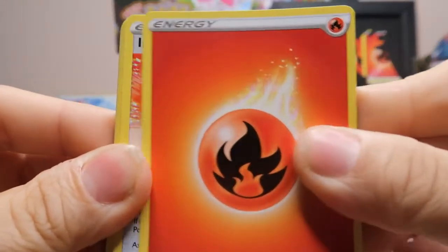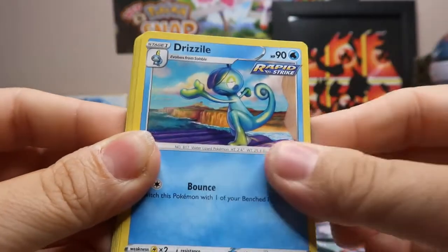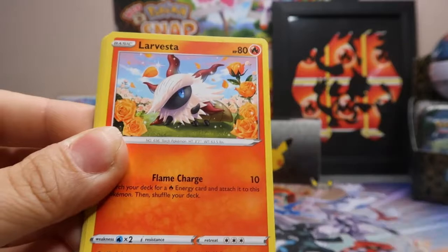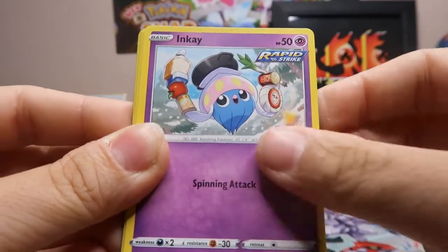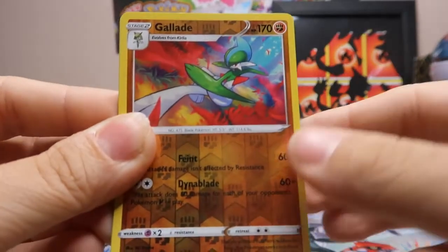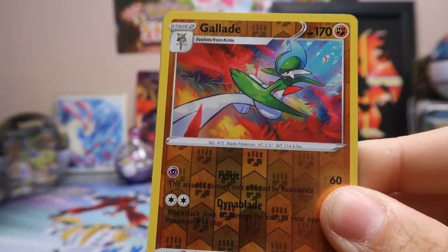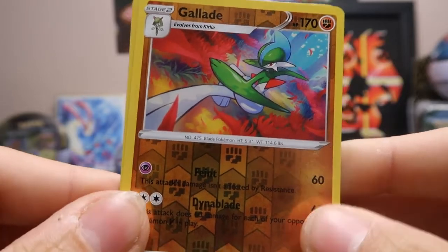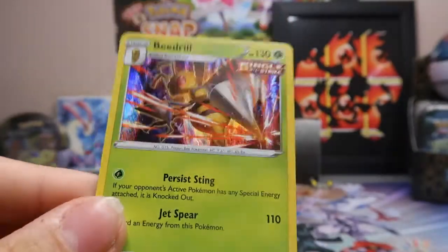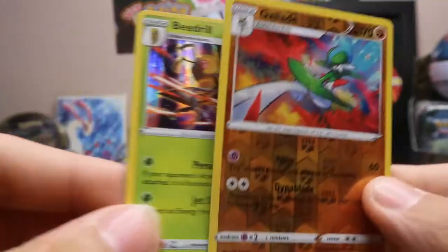Fourth pack: Fire Type Energy, Impact Energy, Path to the Peak, Drizzle, Diglett, Larvesta, Inkay, Rockruff, Gastly. Gallade is the Reverse Holo — another rare Reverse Holo. We're doing pretty good with the rare Reverse Holos here. And we have a Holo Beedrill. A rare Reverse Holo and then a Holo — not bad.